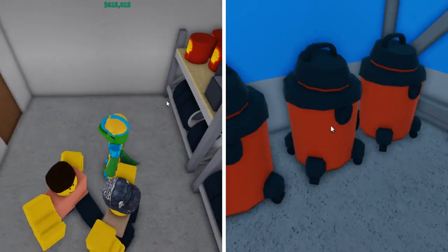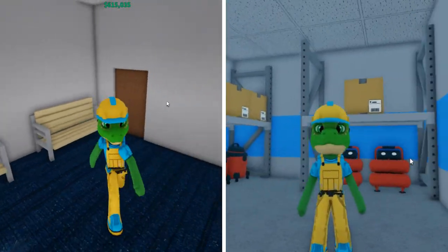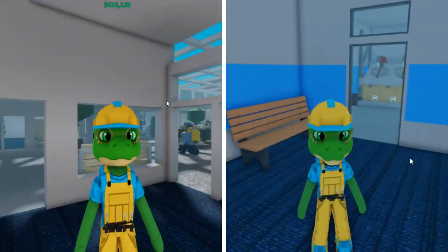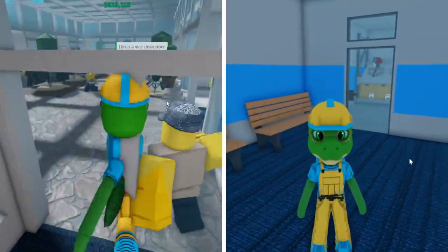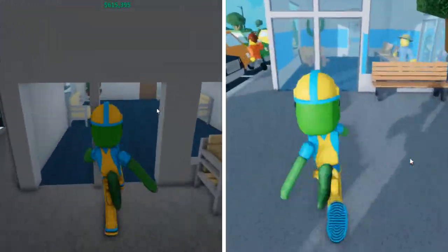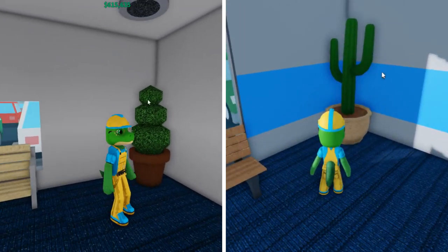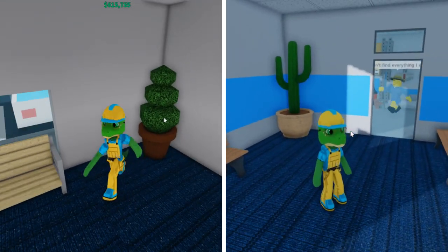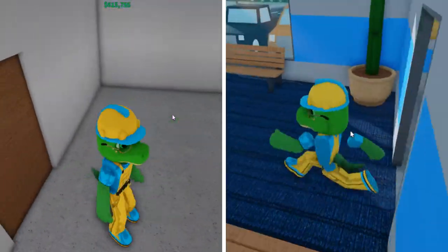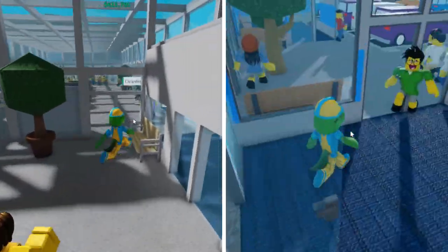One of the biggest differences between Retail Tycoon 1 and 2 is the different things you can sell. In Retail Tycoon 1 I'm selling car parts like a battery, wheels, and oil, but in Retail Tycoon 2 I'm selling different things like a lawnmower — because that's kind of similar but not really since there are no car parts. Also, there's a small corner plant in Retail Tycoon 1 that doesn't exist in RT2, so I just put a cactus there instead.